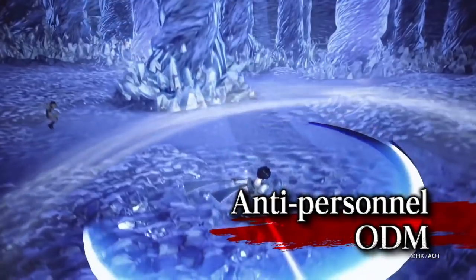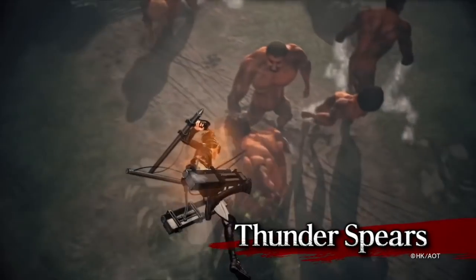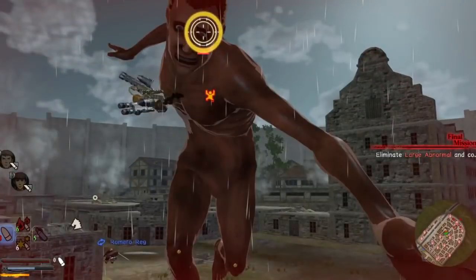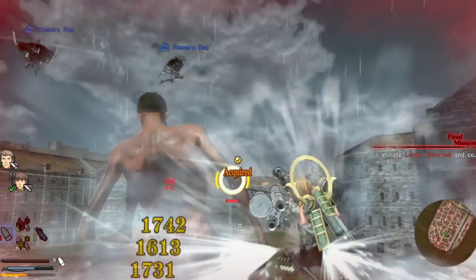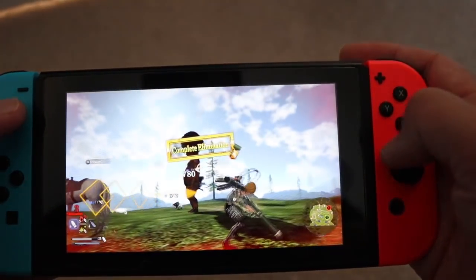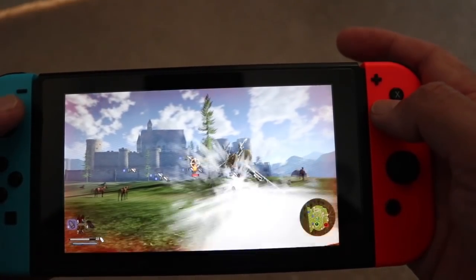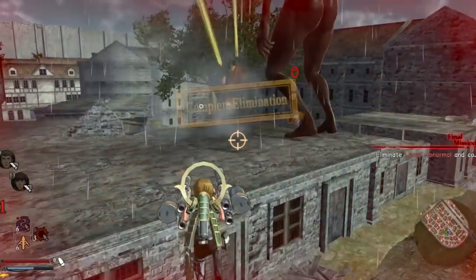New weapons have been introduced: the Thunder Spear and Anti-Personal Omnidirectional Mobility Gear, adding even more to get the hang of. Luckily, they've added a simpler control scheme for those who need it. The Thunder Spear is great against armored titans and for getting out of tough situations. You can also shoot titans from afar using guns, and while I gave it a good go, it wasn't for me — it took away too much of the joy of getting up close and personal and ripping titans apart with a blade. Shooting from afar kind of took some of the challenge away.